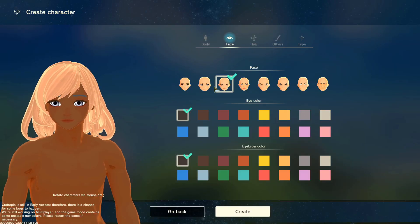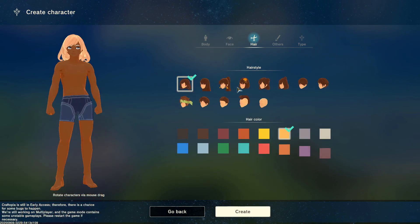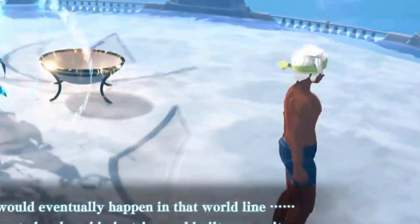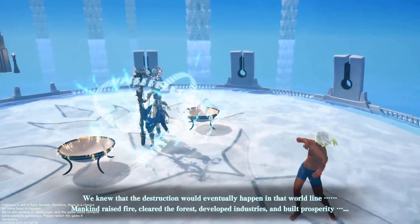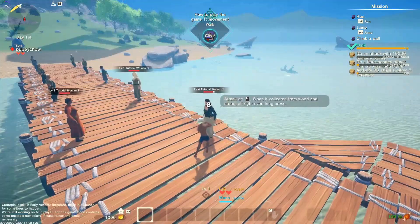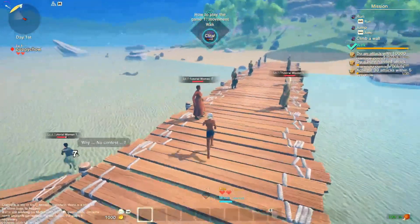When you first enter the game it's basically exactly like Terraria - you start by creating a character, creating a world, and naming it. There is a little customization and the characters are admittedly pretty adorable. The beginning zone has some NPCs and they tell you everything you need to know, but the translation is clearly done by Google Translate - it's absolutely absurd and it often doesn't make sense.